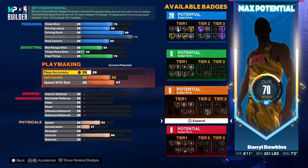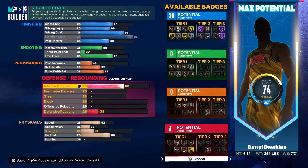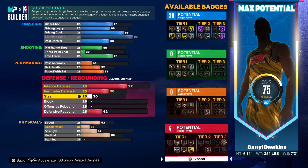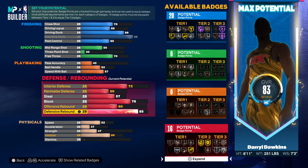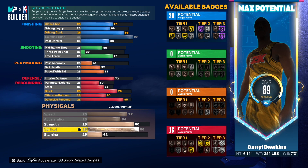The interior defense was a 68, but we're gonna go 72. For perimeter defense it was a 44 — we're gonna go 57. His block was a 76, which gives you that Bronze Anchor — really, really good. Chase down at 46. Offensive rebound at 60. You want to go 85 for speed. He had a 83 overall, so max out the speed and acceleration. His strength was an 80, so we'll go 80. Max out the vertical at 86, then go 90 on the stamina.